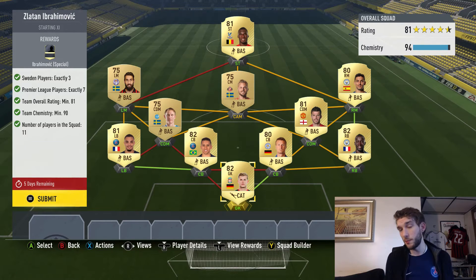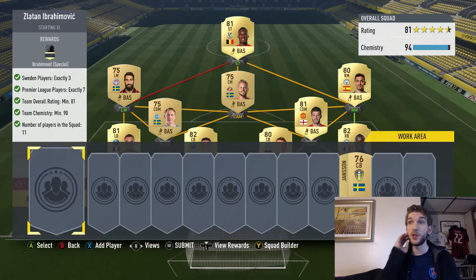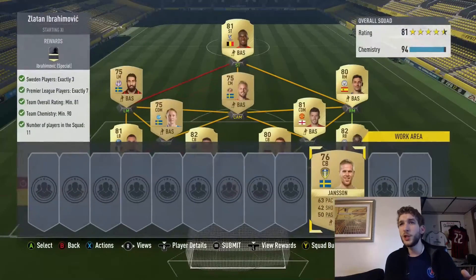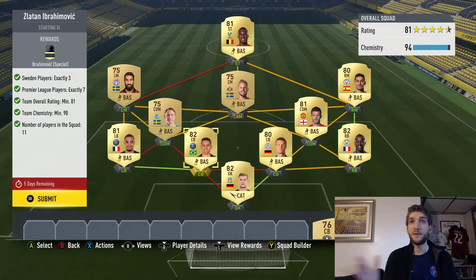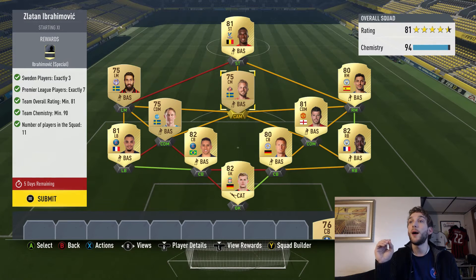I basically got all the Swedish players I had on my team, put them together on the bench, and tried to figure out something to do. Originally I was going to use Jansen and do an English League Two side on the left — there's Olsen who's a left back for Norwich City you could use — but I was having problems putting that together without spending money. This way I didn't have to spend any money; I had all of these players. You're going to need some strong links for this one.